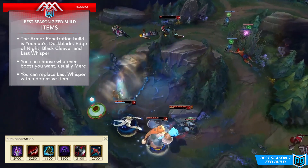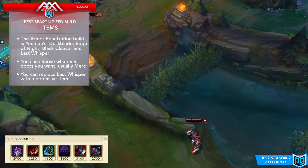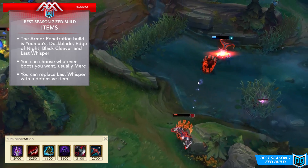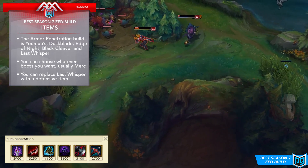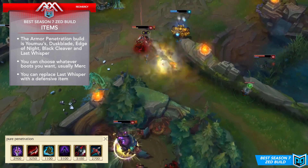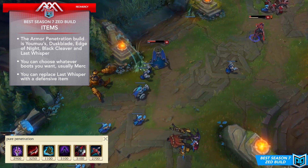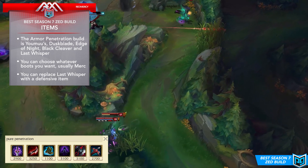This item is superior on assassins with stealth — Talon, Twitch, Rengar, Kha'Zix — who proc the passive much more easily. For Zed, who has no stealth, there will be times you can't make the passive work, but when you do proc it the damage is quite significant, especially after getting your main three lethality items. The true damage from this item won't actually apply to his ultimate, but it still adds serious burst power to Zed.